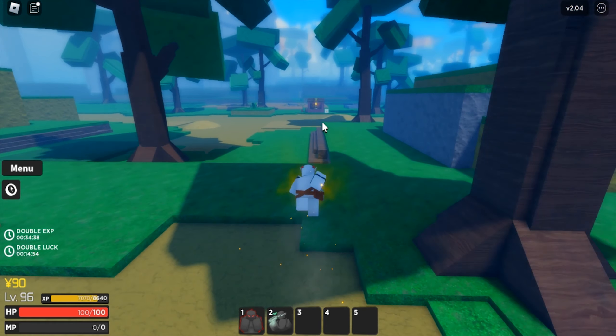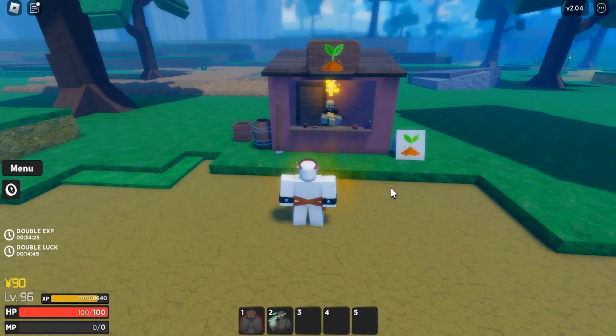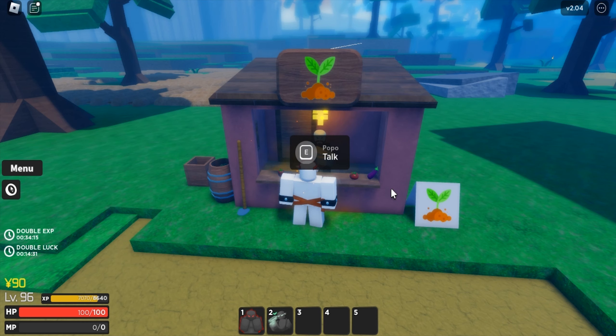Go straight and you're gonna see a sack over there. Here it is — the first collecting quest is collect vegetables. We're gonna see Popo; I'm gonna just talk to Popo.